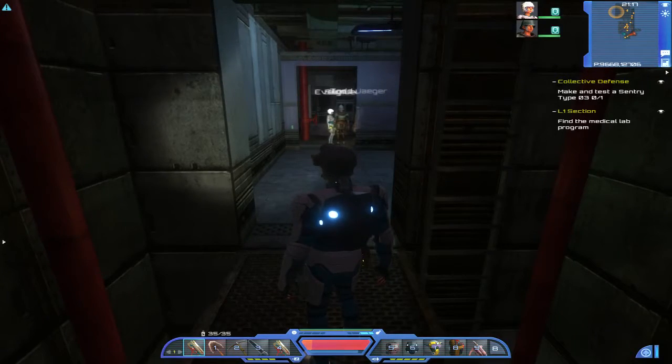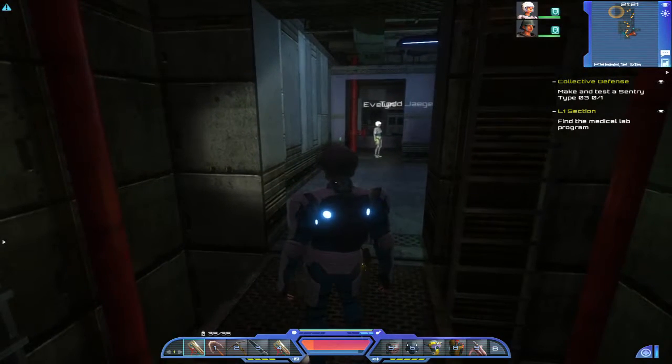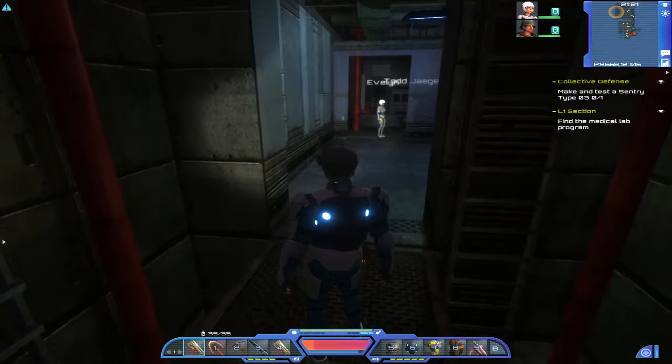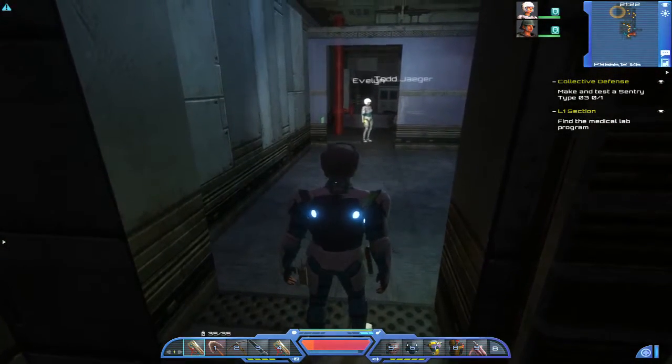Hello and welcome to episode 39 of my Planet Explorers tutorial let's play series. This episode will be on continuing the Quest L1 section — basically exploring this crashed ship. L1 I presume means level one section. I climbed up the ladder to the second level.